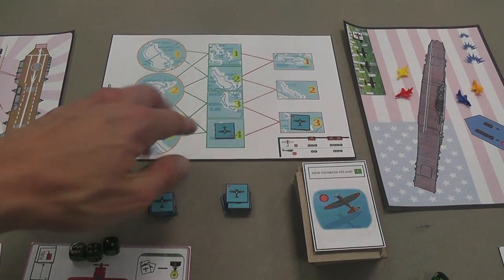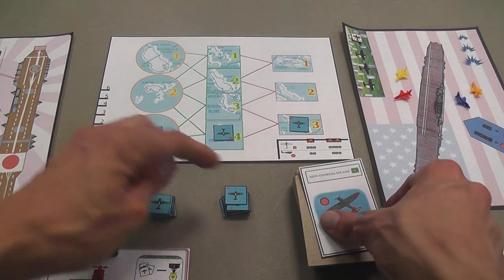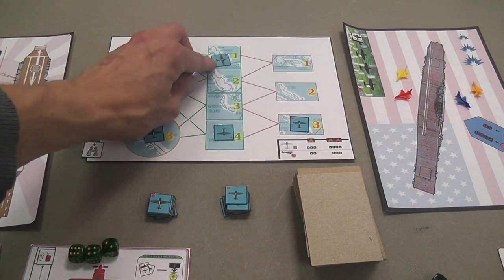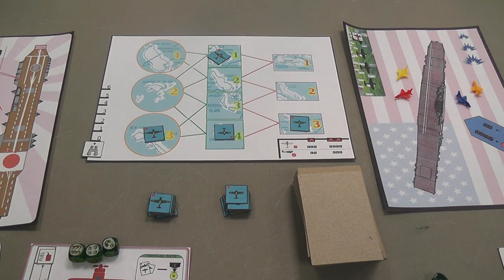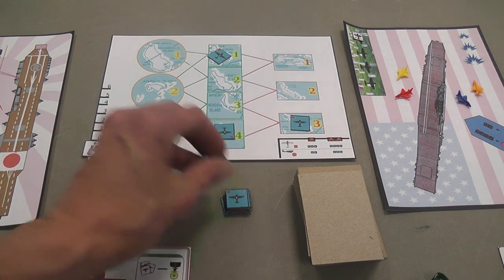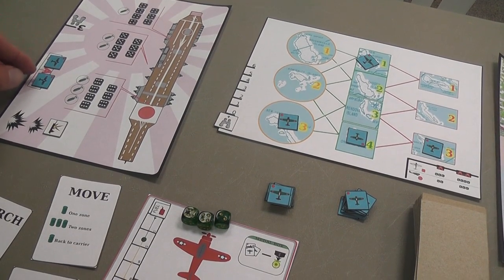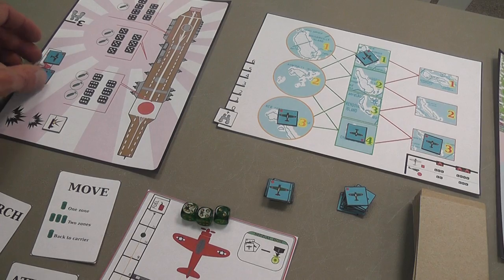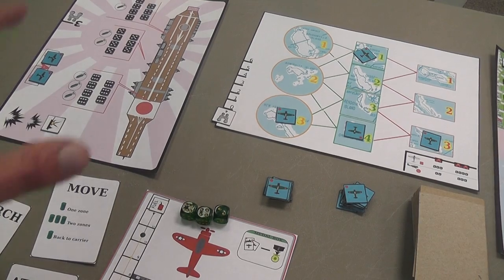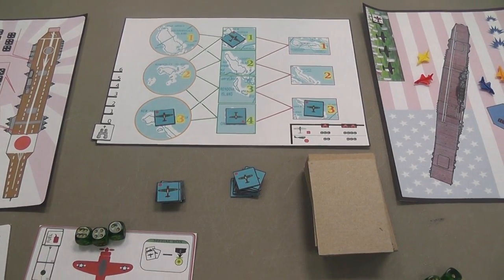After resolving the possible attack, you add to the board an airplane of the type indicated on the card — squares or circles — to the area indicated, for example New Georgia Island, one green airplane. There may also be other effects: the Japanese may add a combat patrol to the carrier, up to two airplanes in that area. You may also have effects that allow the carrier to move away, making it harder to find.